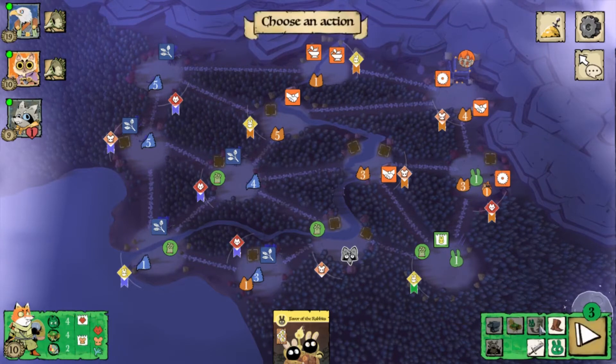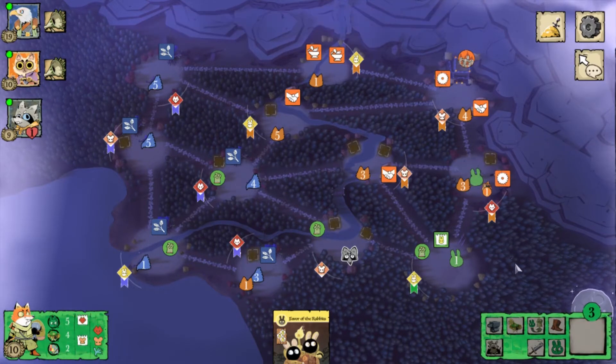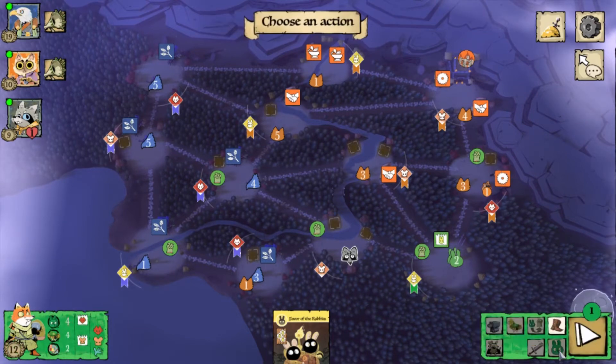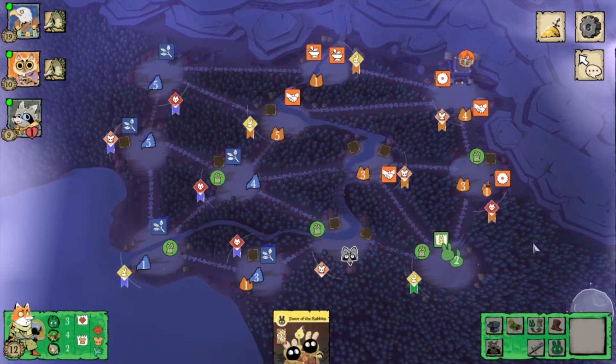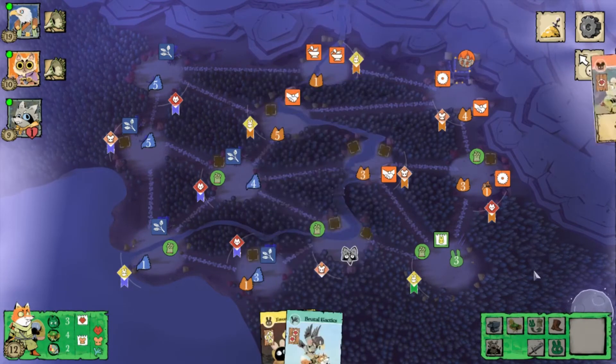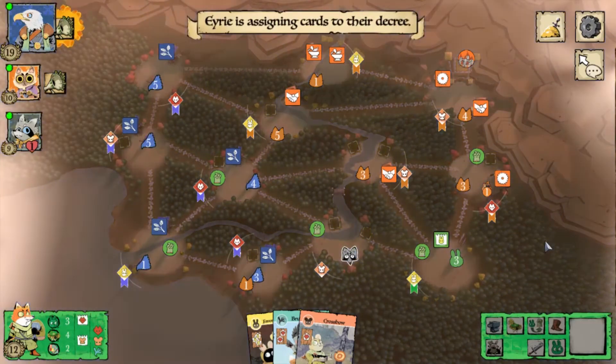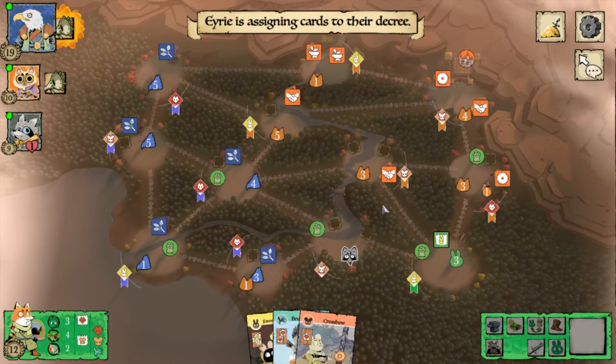Let's talk about base configuration first. I think having a good base configuration is the most important victory condition for Woodland Alliance in any game. The whole gameplay revolves around your base — how do you get an optimal base early in the game, how do you protect these bases, and how do you use them to get points and even play favor cards?